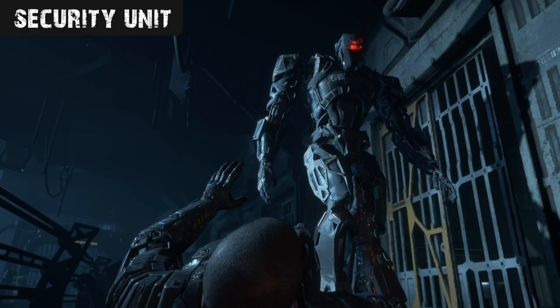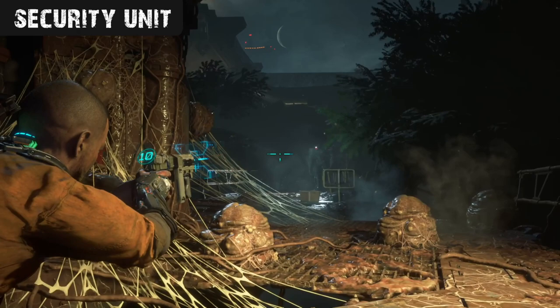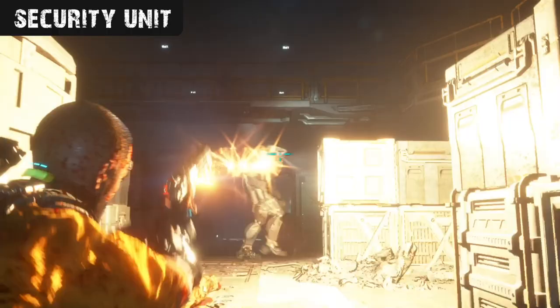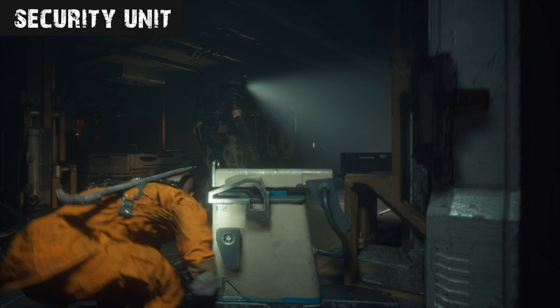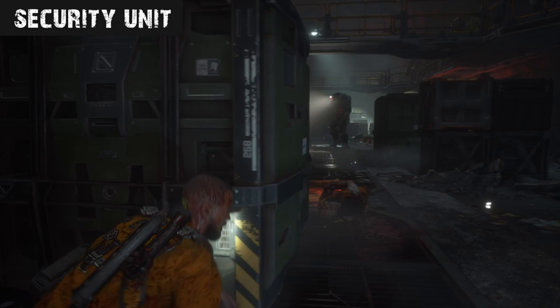Now one of the deadliest enemies in the game actually isn't a creepy biophage monster, but is in fact a security robot programmed to kill humans on sight. These security units patrol around some areas of the prison, scanning for inmates which they can detain, typically in a very brutal way. Not only can they deliver a knockout punch, but they can also spray targets with gunfire using their hand cannons, which can pretty much take you out instantly. So it's often advisable to use stealth and cover to your advantage, staying low and out of sight to avoid any confrontation. Patrol patterns can be memorised, letting you sneak by undetected when the coast is clear.